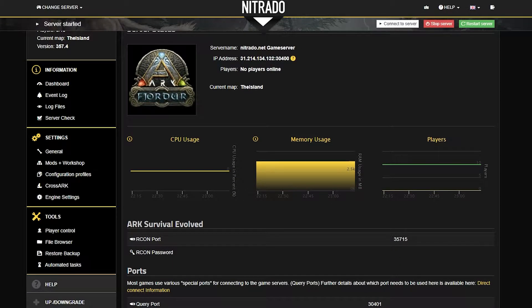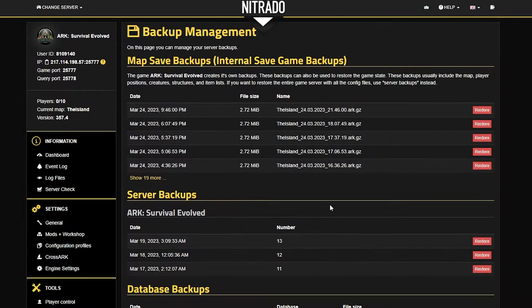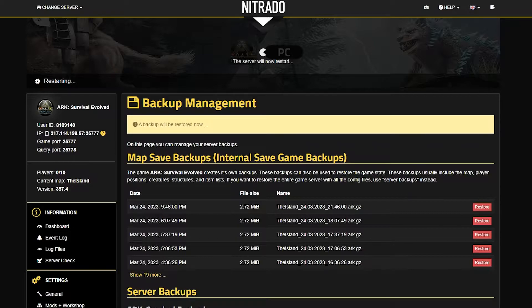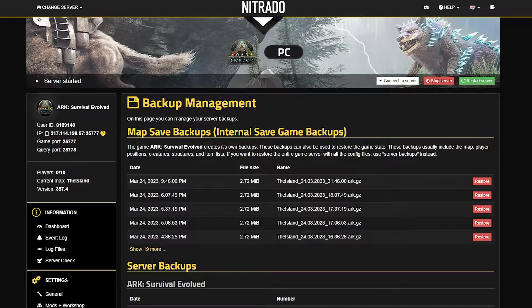Naturally, these servers will automatically create backups every few hours. All you need to do is head to your tools on the left-hand side in the Restore Backup area. In the Backup Management page, you can see multiple different types of backup saves — there's the map backup saves, which are primarily for the maps, as well as the whole server backups, which is also helpful. Either way you want to do it, all you need to do is hit the Restore button and restart now. That'll take you back to the previously saved version of the game, and from there it'll just restart.